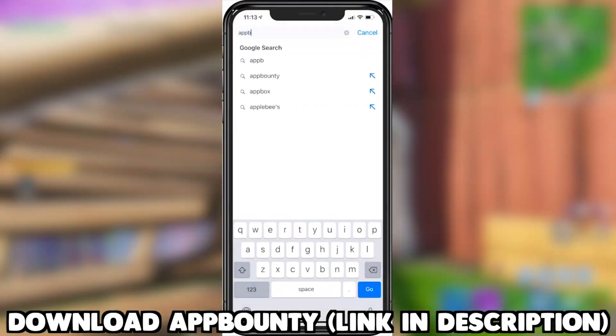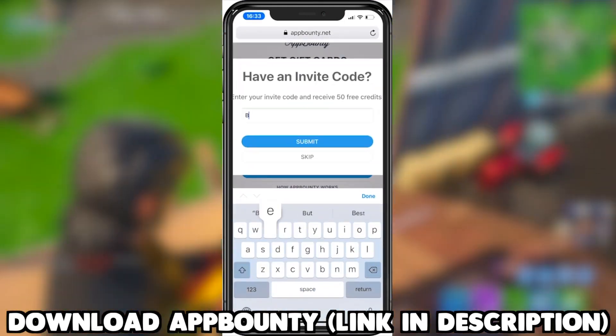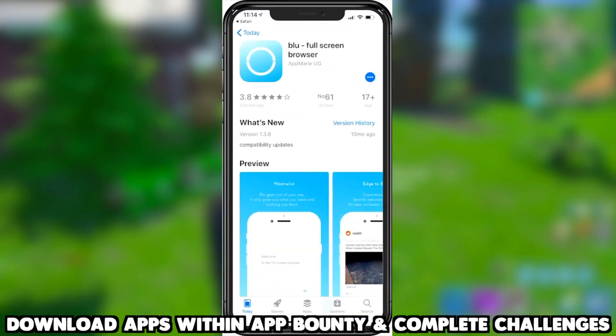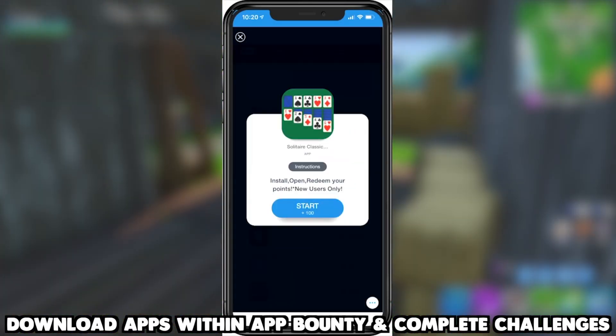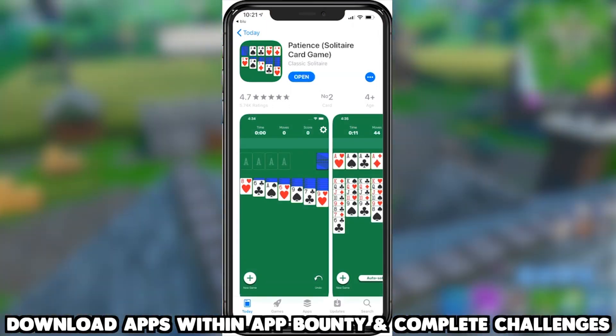You're probably wondering, how does the app work? Well, first, what you want to do is go into the description and click the link to download the app. It's going to be the first link in the description. Next, what you have to do is download different mobile apps or games that are offered by the app and complete the challenge you're asked to do. These challenges are really simple and easy. Some of them are just downloading the app, others are like getting to a certain level in a game.